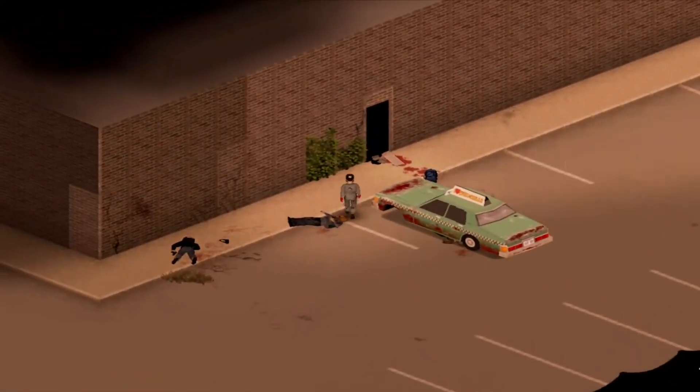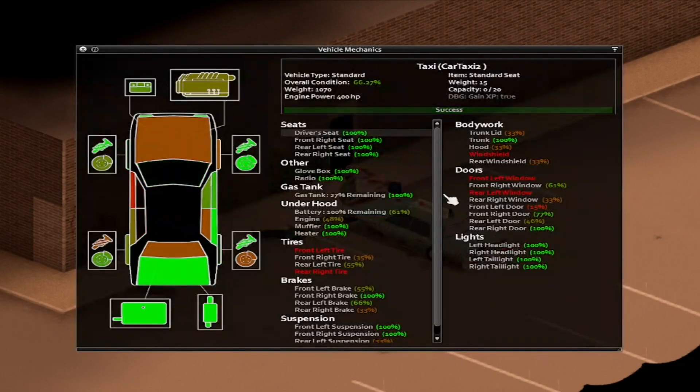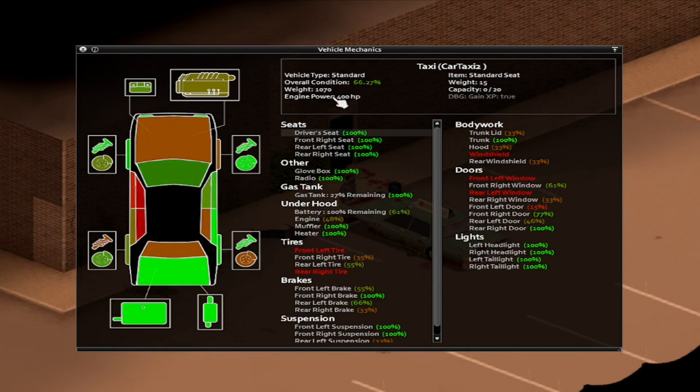After you find yourself a suitable specimen that you won't be using to drive around, open up its hood. Once you do, you will be met with a big window with all the information regarding the car you are working with — be it its horsepower, weight, condition of all the parts, and what type of parts these parts are.